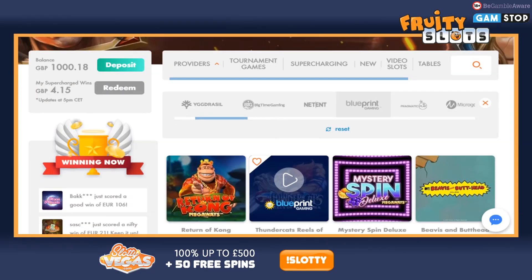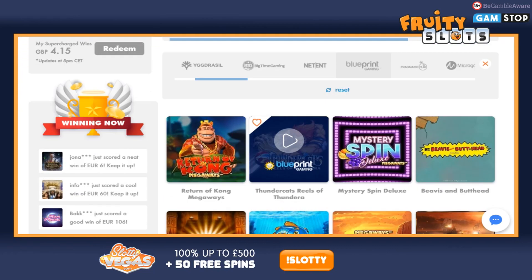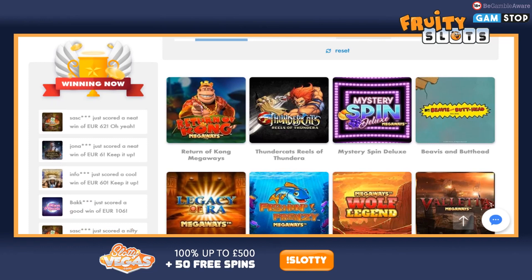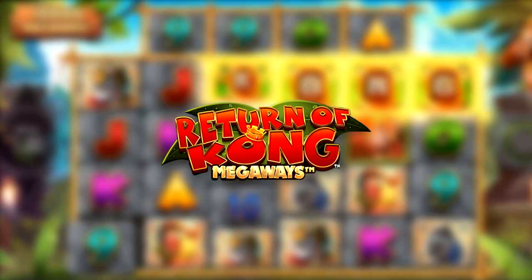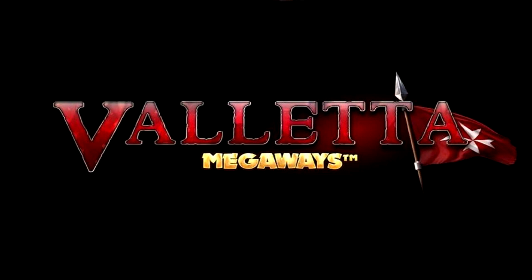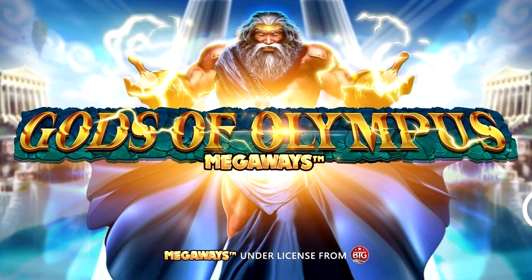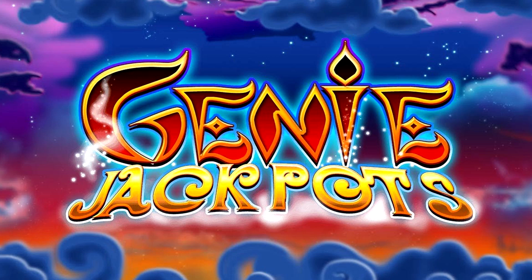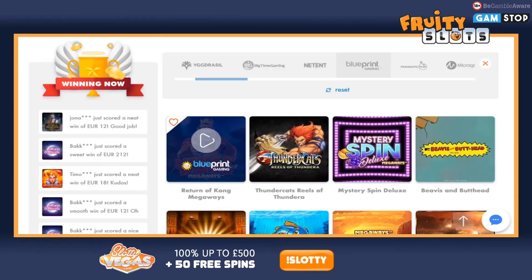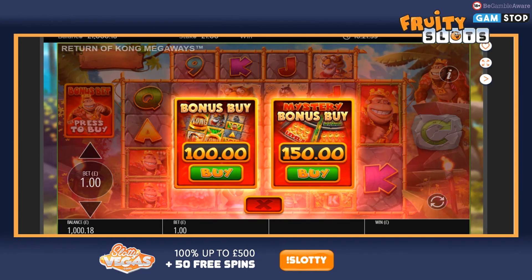Whatever's left over from the 10 buys, I'll just leave that in for streaming tomorrow rather than tilting it off like I did on the last video. The 10 I'm going to do are: Turn of Kong, Legacy of Ra, Fishing Frenzy, Wolf Legend — that's five — Gods of Olympus, Buffalo, Genie, Temple, and Safari Gold. We'll start at the top and work our way down. Let's crack on with the challenge — 10 bonus buys all at a pound each.